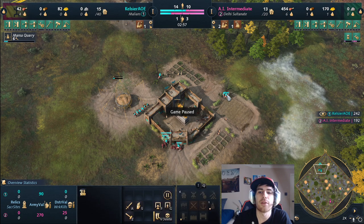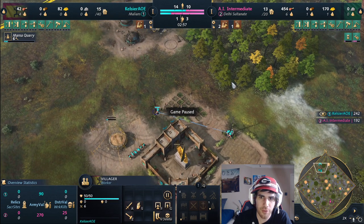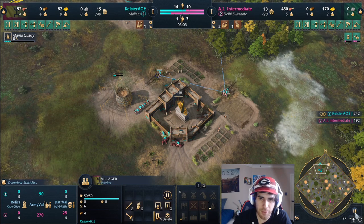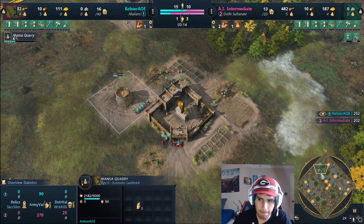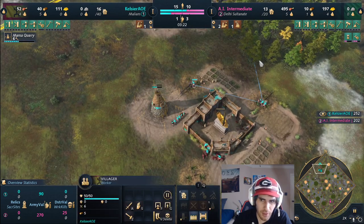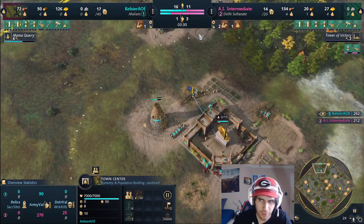At that point go down to four on food and get eight villagers on wood. Get the straggler trees right now - we're not going to build a lumber camp yet. We want to get all the straggler trees so we can build a stable immediately before we even build a lumber camp. It's really important not to delete your straggler tree when you place the Mansa Quarry - if you place it on top of the tree it gets deleted.